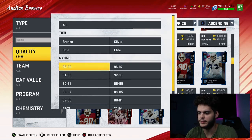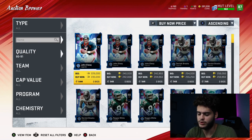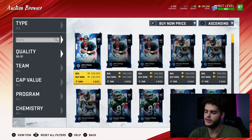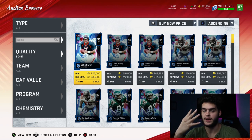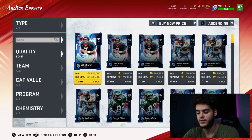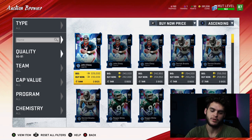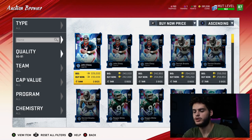The 90 overalls are at around 230k. 230k divided by 4,940 training quick sell is 46 coins per training — it's close. If you can get a 90 legend for below 230k, it's one of the best options. So to summarize: if you can get an 84 below 33k, an 88 below 120k, or a 90 below 230k — those are the best training options in the game overall.